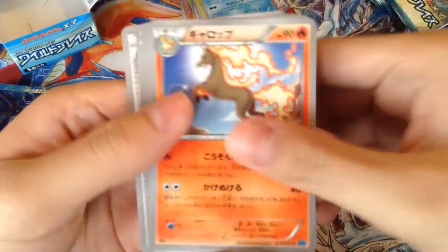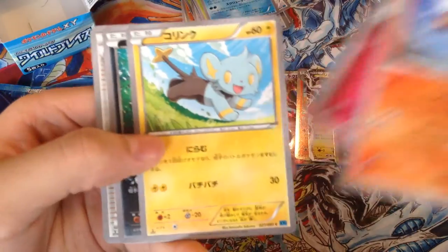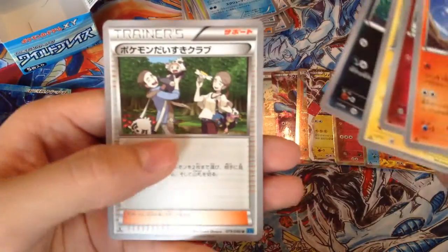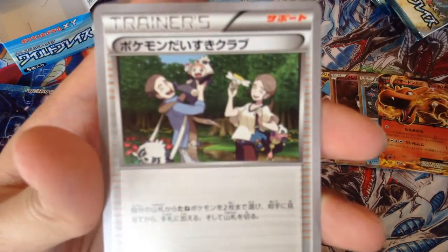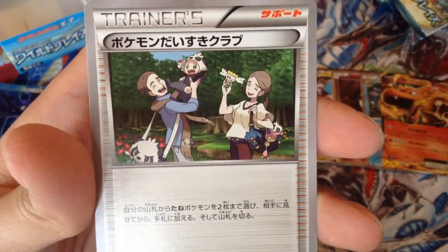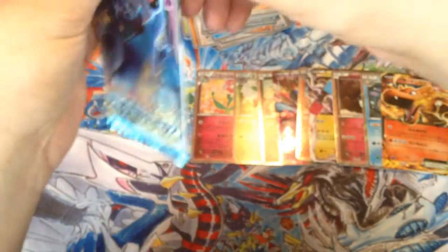Sixteenth pack — we got a Rapidash, Flabébé, Inkay, Sneasel, and a Poké Fan Club trainer. So we got like Pancham and all that on it. Very cool. Second last pack coming up.